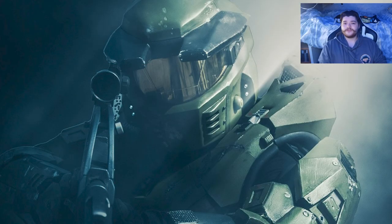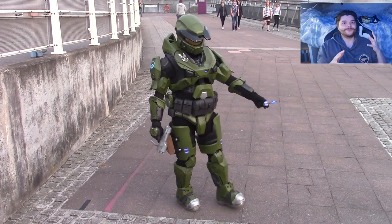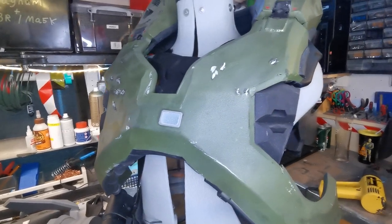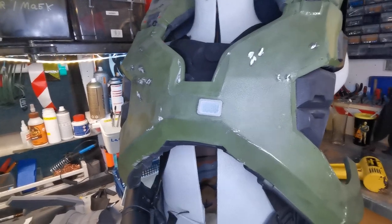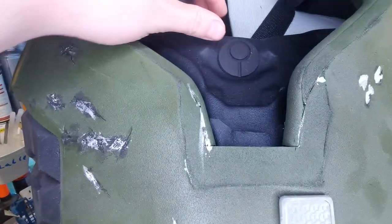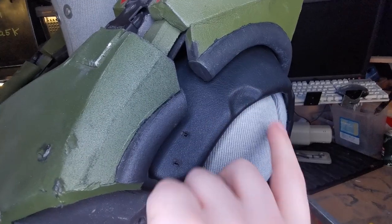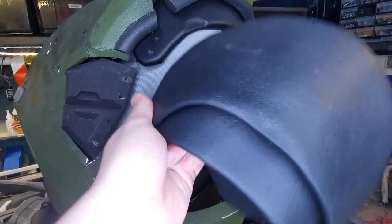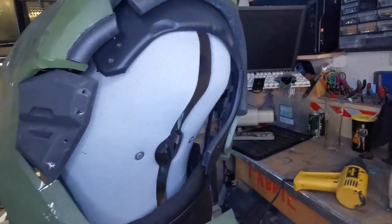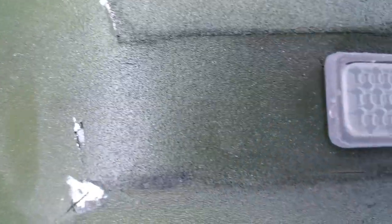We're going back into the workshop now to show the new parts. This is where we are at the moment with the Mark 5 suit. This is the chest plate you saw on the previous slide, and I've started adding a left-foot under-suit texture to it on both sides to give it a bit of bulk and break it up. I've got these bits for the arms as well that go underneath, and it gives that cool space look.